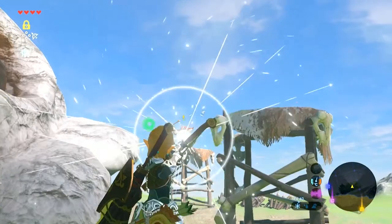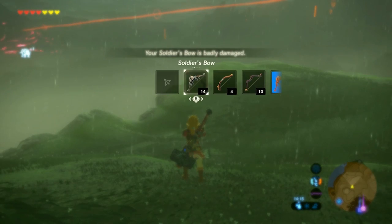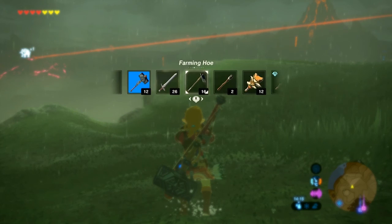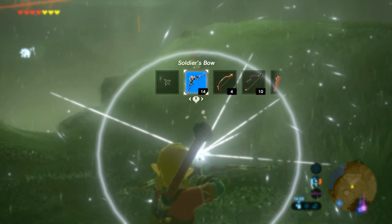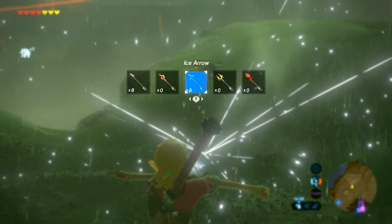For example, if you're using a bow with the attack power of 4 and using bomb arrows, you'll find that you'll be doing a lot less damage than utilizing a bow with 20 damage and using normal arrows. Keep in mind the amount of arrow types as well as weapons you can use.